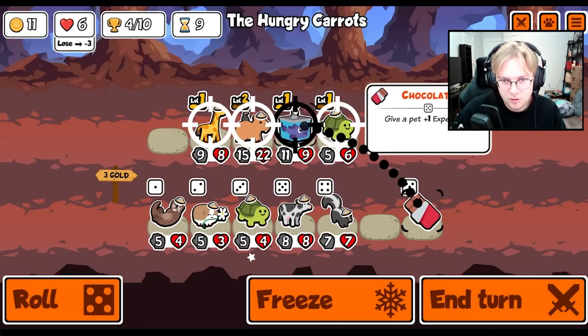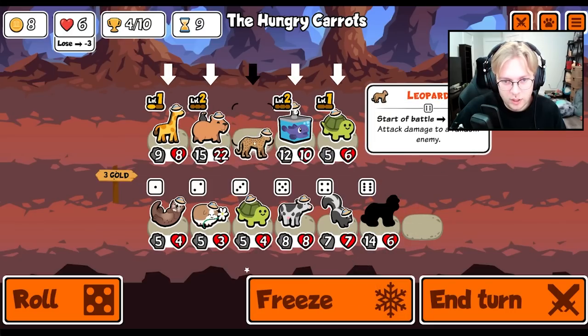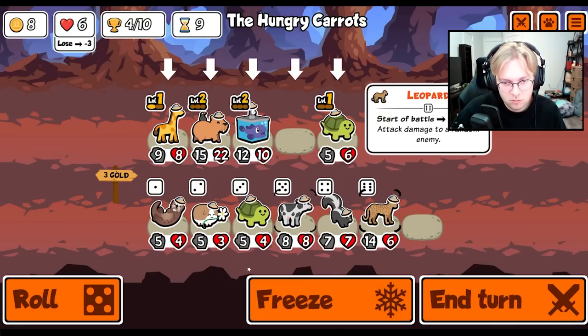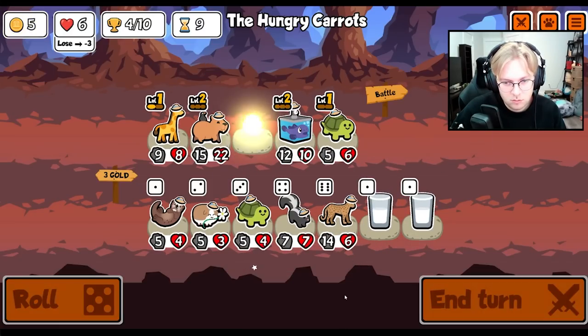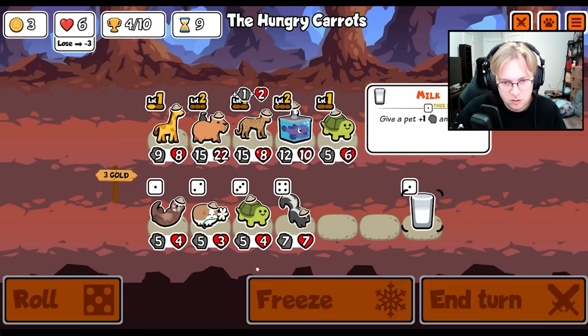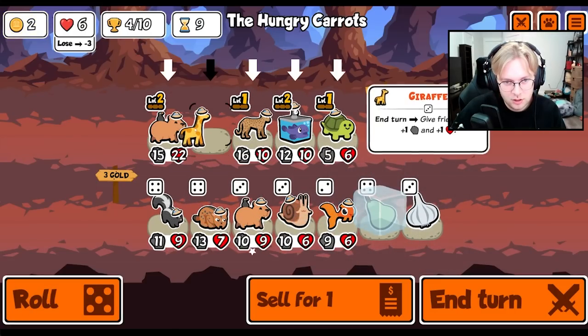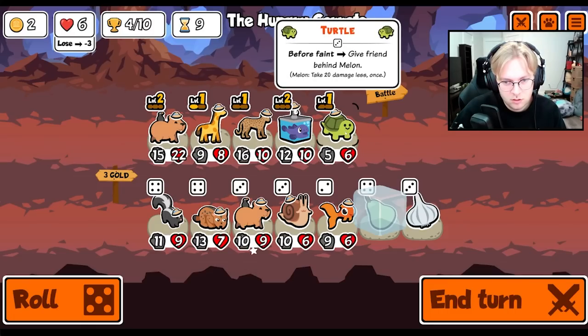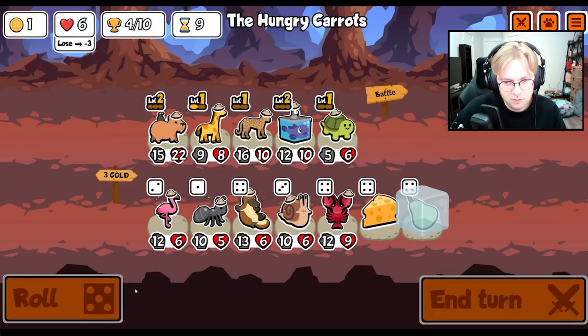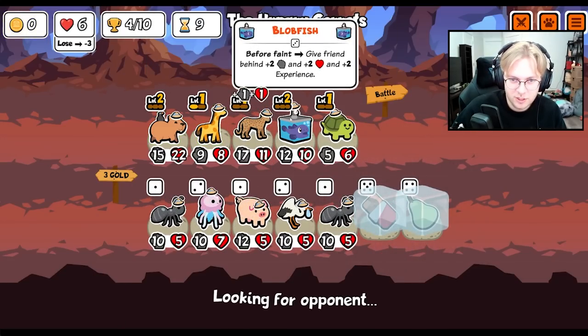We're gonna level up the blobfish. I wonder if leopard could just win - like if I kill enough stuff with it early. I don't know. I guess leveling it up during the fight doesn't actually do anything; probably should have given it to the turtle.